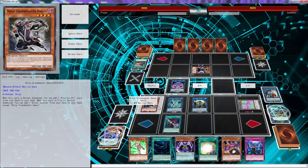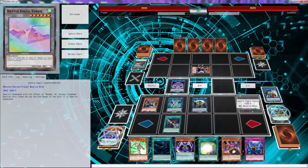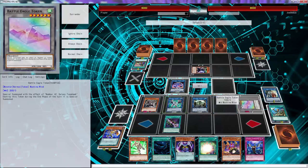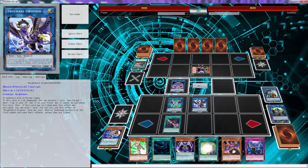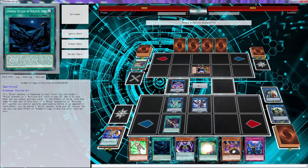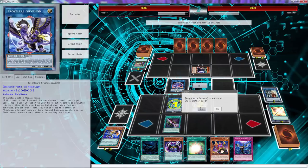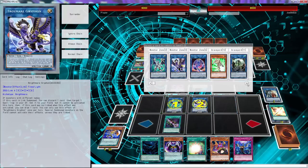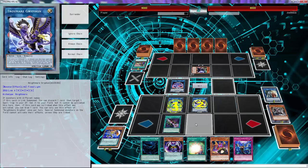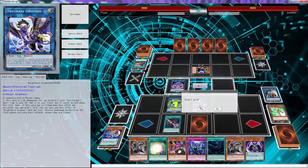Why does this miss timing? Oh my god. Why does this miss timing? It doesn't matter — we can go Griffin though. We'll use Firewall, use Griffin — doesn't really matter. We'll discard Junk Forward. Set this, chain Firewall. I don't even know what I'm doing — I don't think I'm even doing it correctly. I forgot it missed timing — god, old Yu-Gi-Oh.